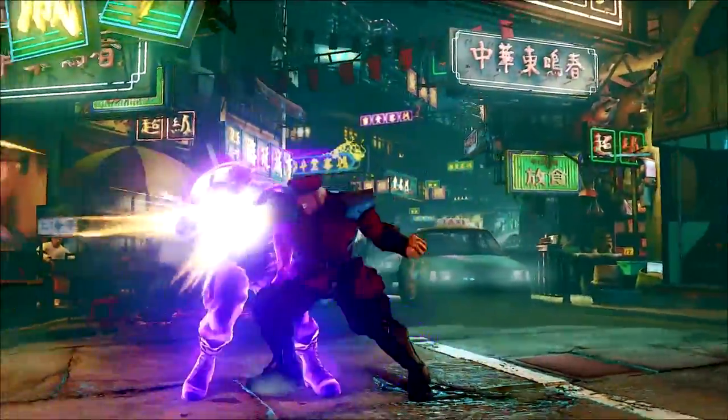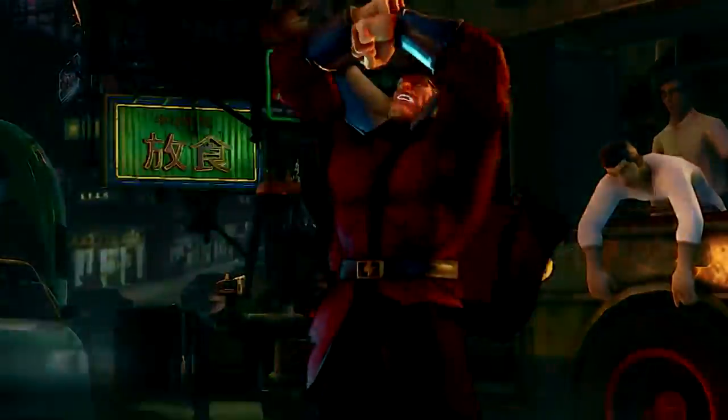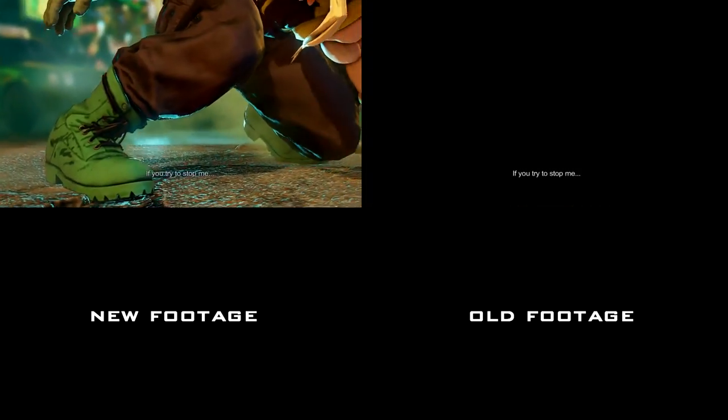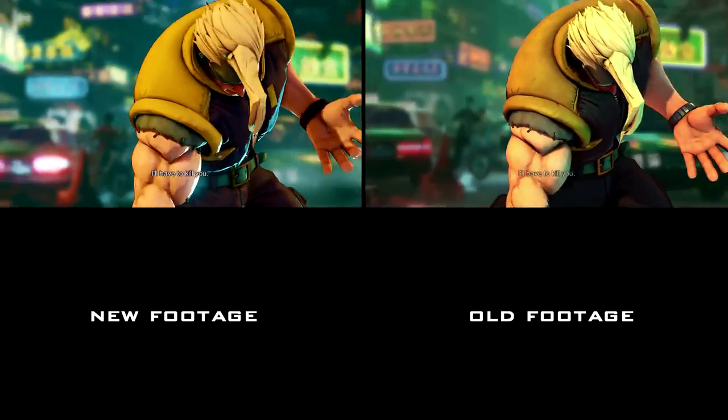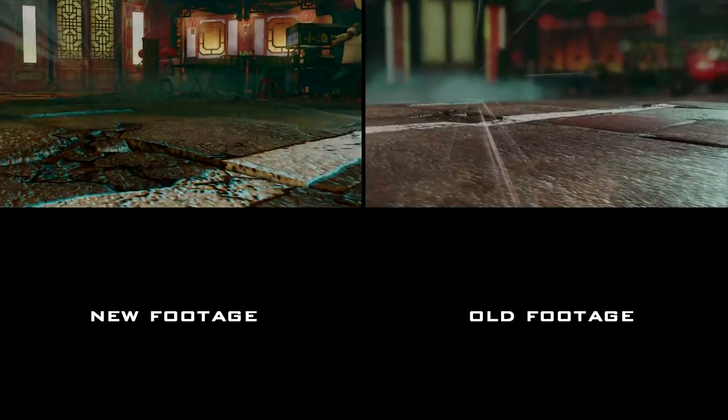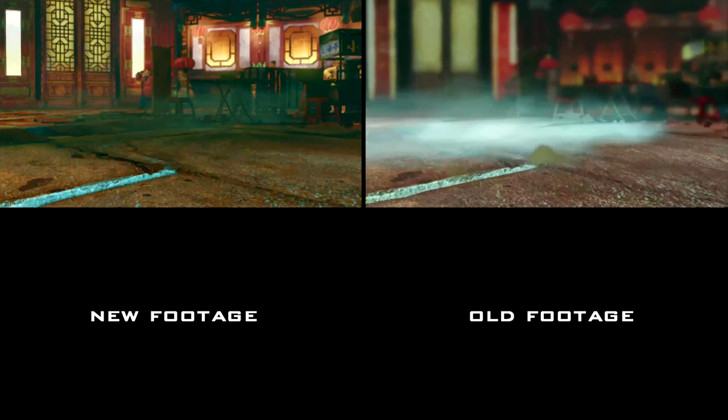The first thing we should talk about is they've further changed the lighting in the game, and I'll show you guys a comparison from the last trailer. We've seen Nash before and now his face is a lot brighter, so it looks like Capcom is continuing to tweak the graphics. In that same Nash intro in the new trailer, we can see there's more detail on the side of the restaurant - the doors, lamps, lights, and windows. It's a lot more clear.